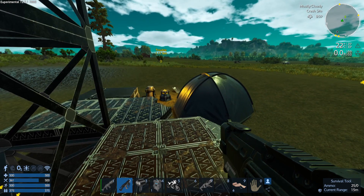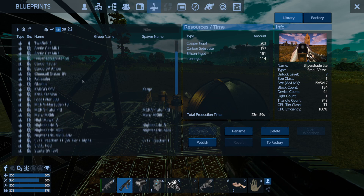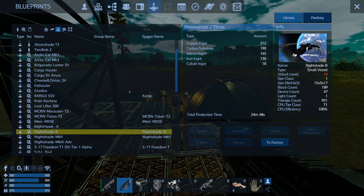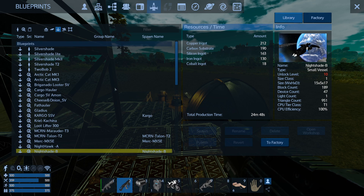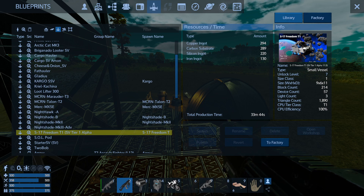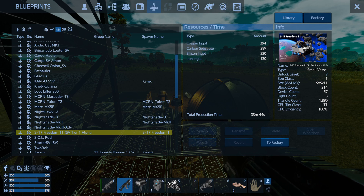Thank you for all your suggestions on SVs — some of them are quite interesting. I was working on creating a ship called Silver Shade Light, which is an adaptation of the Spanje's Nightshade B. I've taken out the rear thrusters which needed cobalt — 18 cobalt — and added some fridges, and lightened it by putting carbon substrate on top. But we've also got the S17 Freedom T1 here, which is quite an interesting little ship and light on resources, so we might go with that.